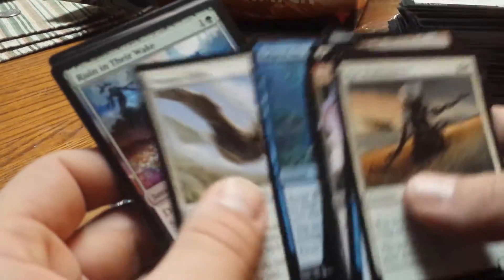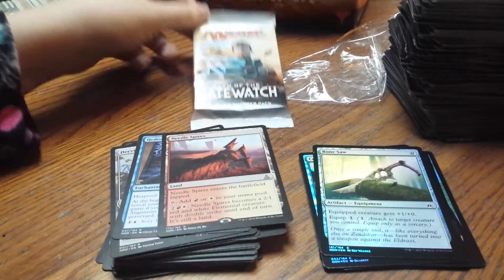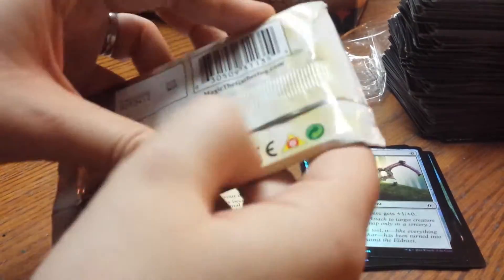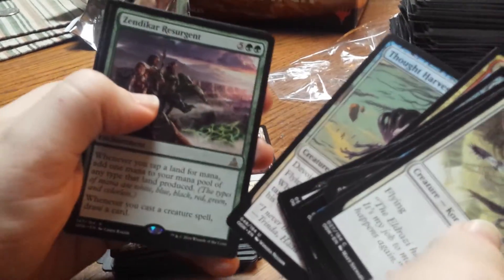My last pack. Uncommons and a Needle Spire. And my last pack - last pack of the box - here we go. Zendikar Resurgent.